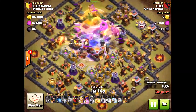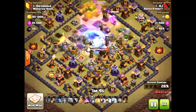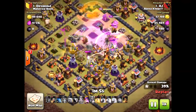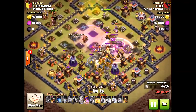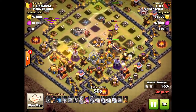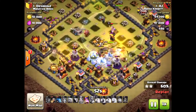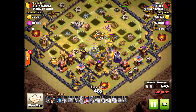He's dropping freeze spells down towards those inferno towers — he should have dropped the freeze on the other inferno tower, but it's okay. He's bringing plenty of rage for those valkyries, and with the queen and grand warden ability it's over. He did use the grand warden ability early on, but look at this — the extra hogs and that heal spell are very critical. Level-six hogs are huge in this game and make a real difference.